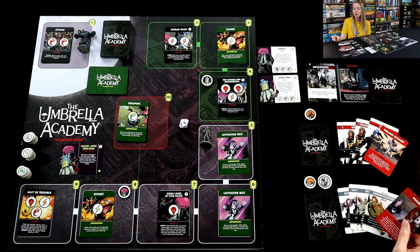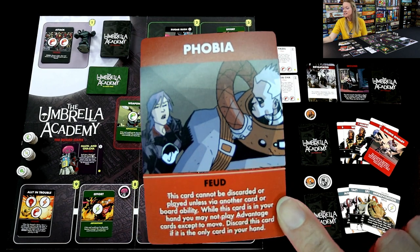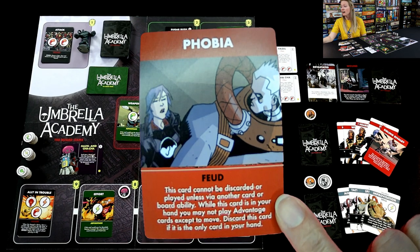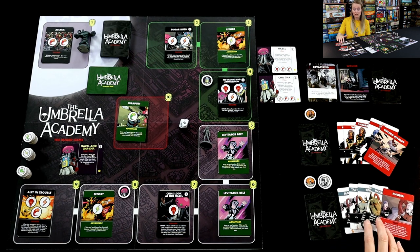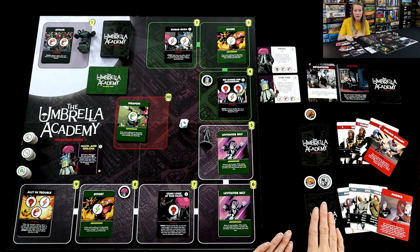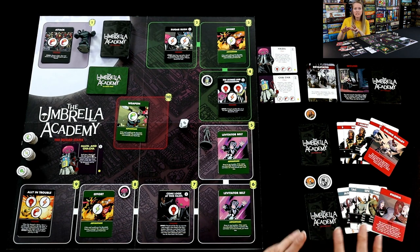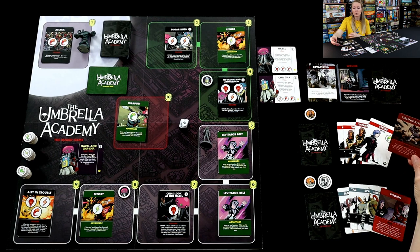Every player draws two feud cards. Let me show you what Space Boy's got. Space Boy is scared — Space Boy has some phobia. It says: this card cannot be discarded or played unless via another card or board ability. While this card is in your hand, you may not play advantage cards except to move. Discard this card if it's the only card in your hand. Got to keep an eye on your feud cards, particularly this phobia card. It never really goes away — it just crops up and gets really intense at certain times.